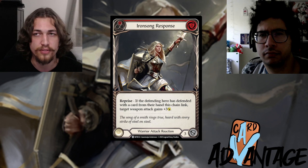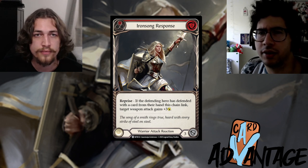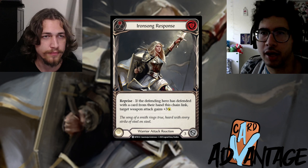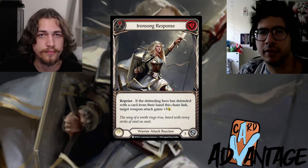In Flesh and Blood in general, you want to be using all your cards during each turn cycle. If you're ever overblocking or underblocking, that's something you need to be aware of once you're playing in the wild.